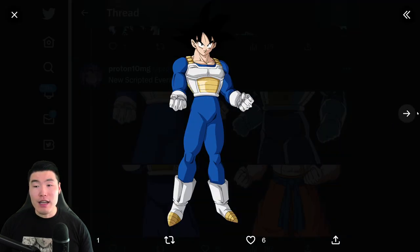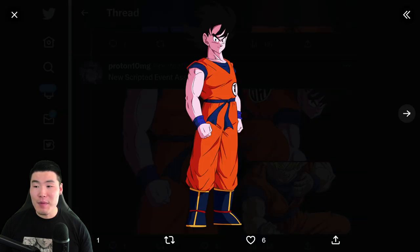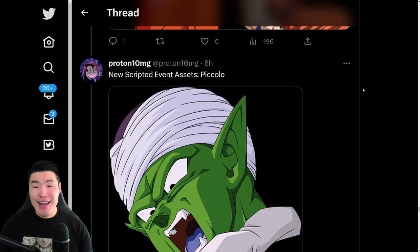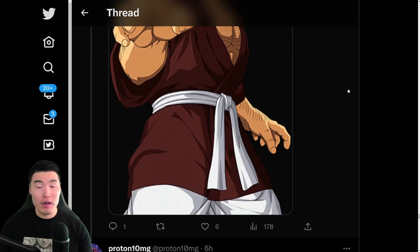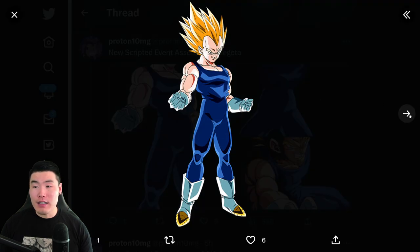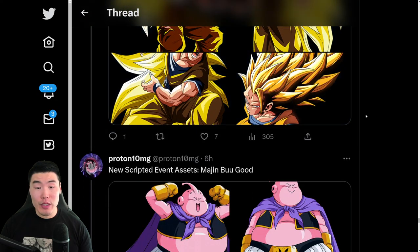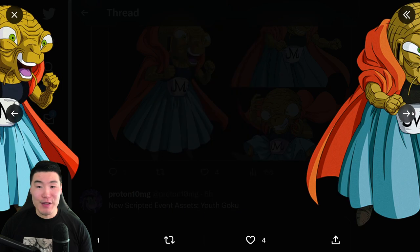And then we are going to get a lot of scripted assets. Here are some Gokus, here are some more Gokus. In case you guys don't know, these scripted assets are essentially just used for events — they're like the cut-ins we see in story events, token events, and all that good stuff. A couple of Vegetas, a couple of Super Saiyan 3 Gokus. These are going to be really useful when I make thumbnails for the anniversary, so I'm definitely going to save this data download thread.